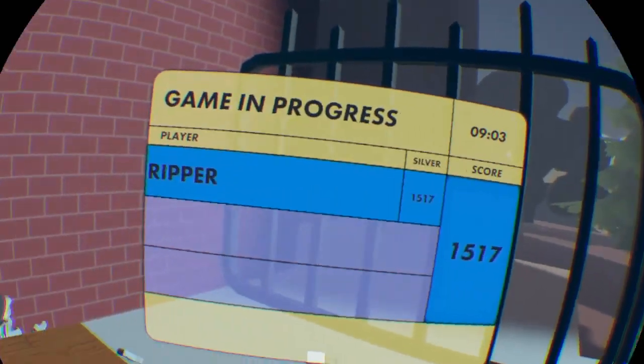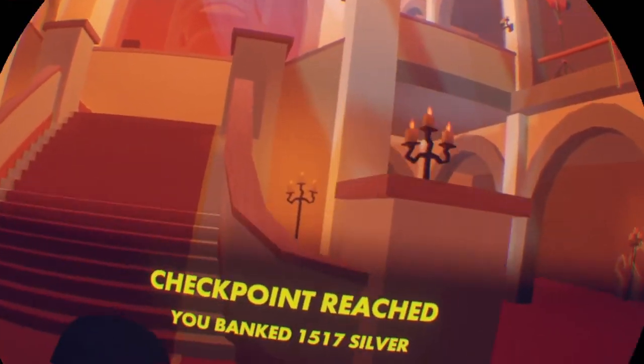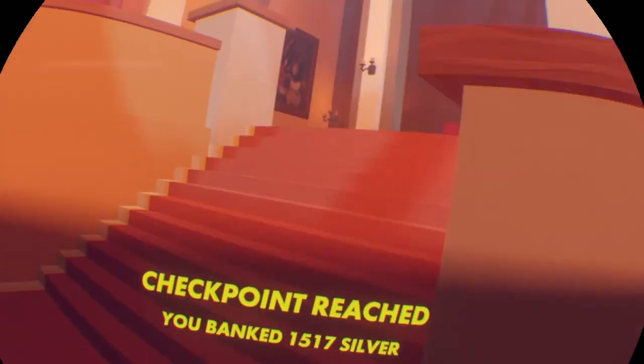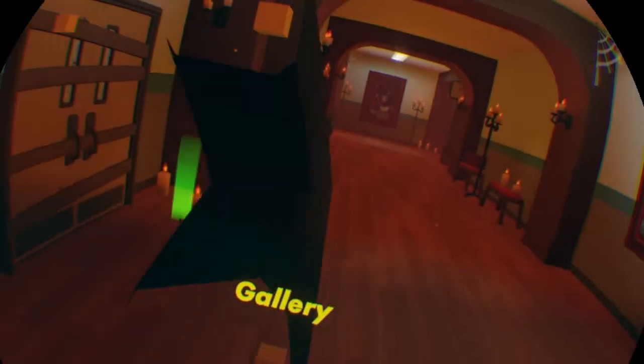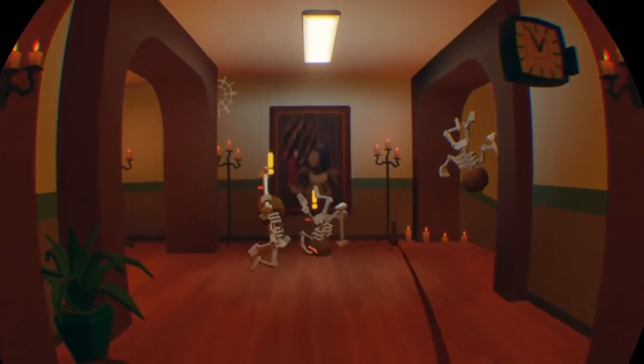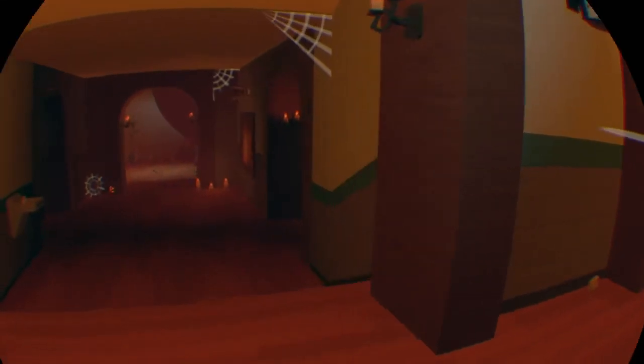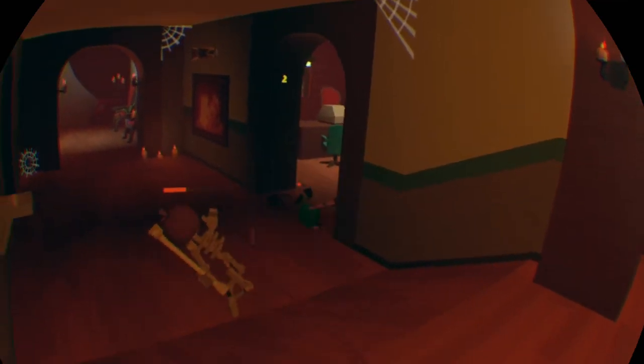Bone ladies aren't really that much of a big deal, so that's why I'd advise killing them later. Once they're dead, you complete the first part. You can loot up the whole grand hall, but I'm going to go forward. When you're going forward, you're going to be going down to the gallery. The gallery is where the first mini boss is going to be — which is going to be the bone lady, just really big and stronger. This time you actually need to be more careful.